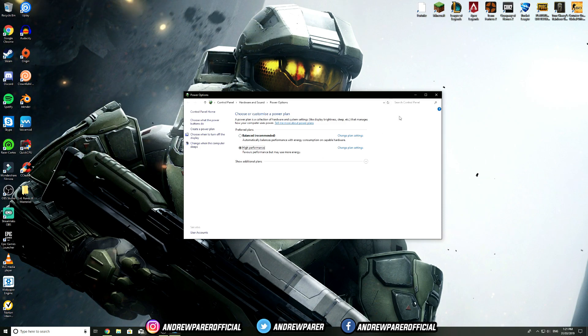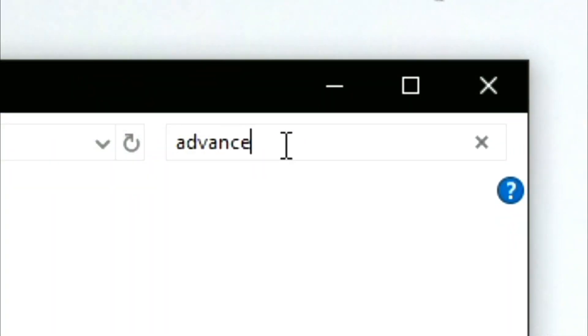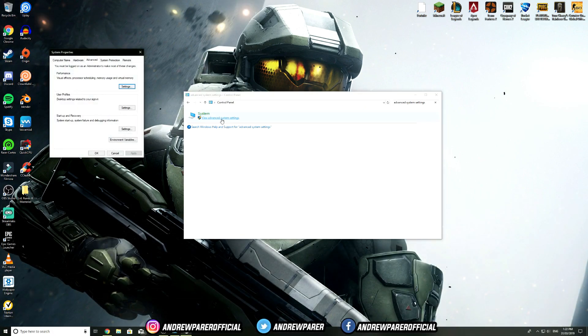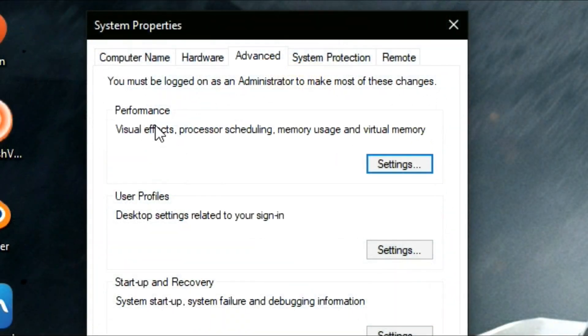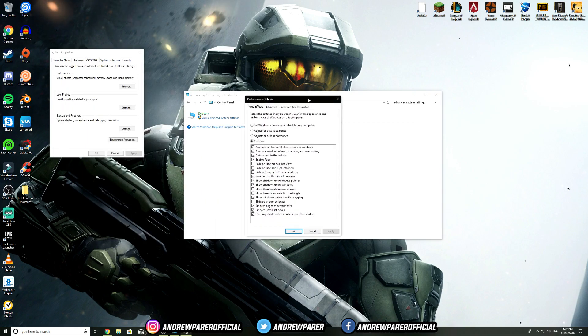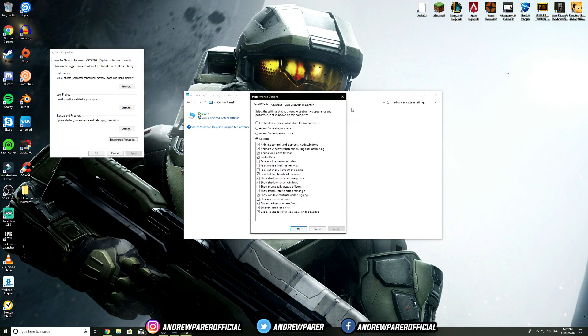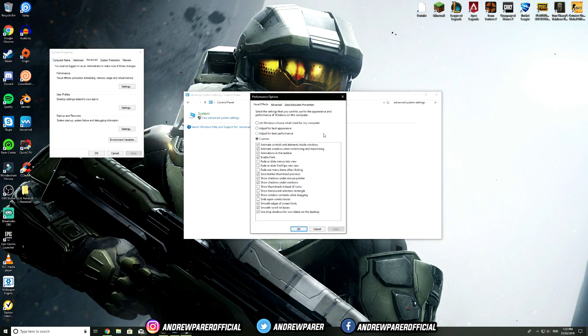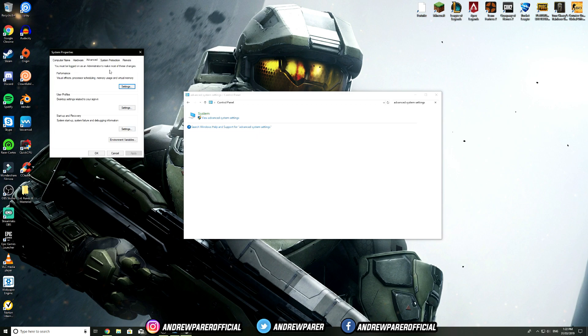Once you've finished that, search for Control Panel and type in Advanced System Settings, then click on it. Go to Advanced, then under Performance hit Settings. Once you're here, hit on Adjust for Best Performance — this will increase your performance significantly and you'll get a lot more frames. Alternatively, you can click Custom and use the specific options I have ticked. Pause the video to copy those settings, then hit OK.